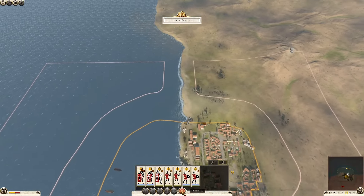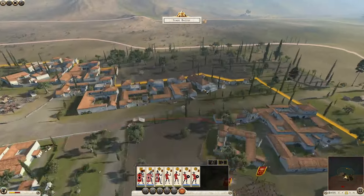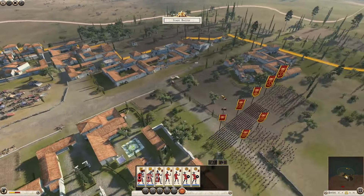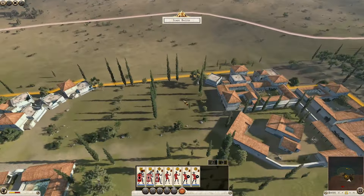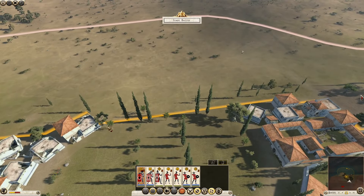Please do continue to leave your comments down below, like, share — do all that great stuff because it does wonders for the algorithm. Luckily the attacking force is quite far away so they're going to be quite tired by the time they get over here. I'm thinking this is going to be the obvious area to defend. We have got a legionary cohort, an Evocati cohort and some Velites.